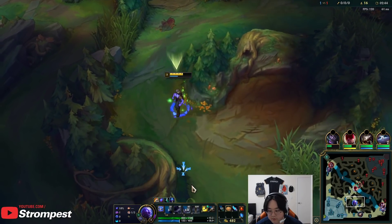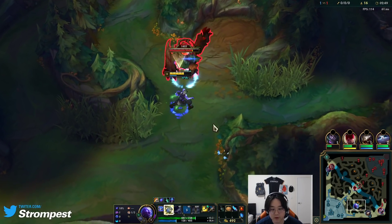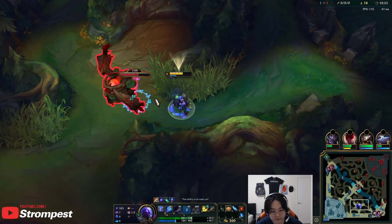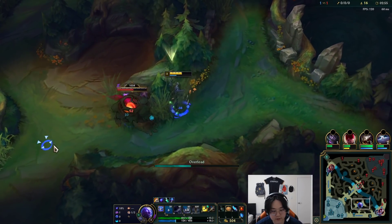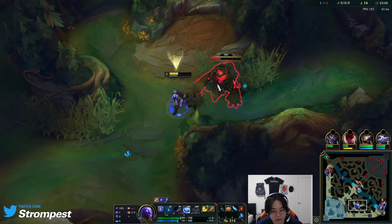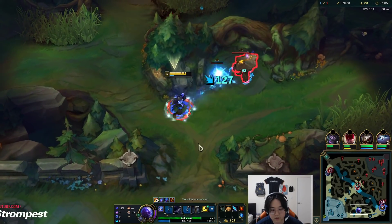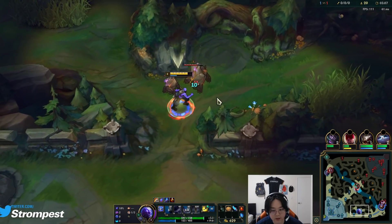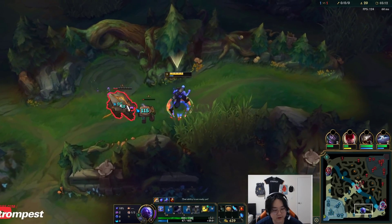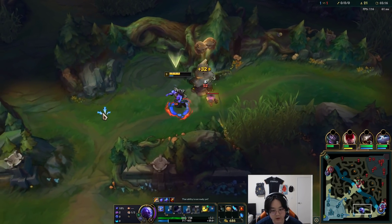Now we can start doing our red buff. You should finish the full clear around 3:30, and after that you can look for gank angles. Just keep autoing, and then if Scuttle's up, we can go for it. I want to make sure I kill this fully before I go.